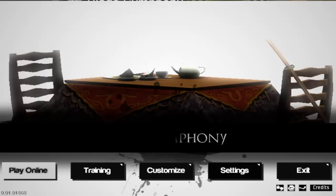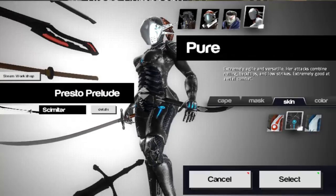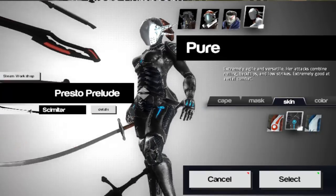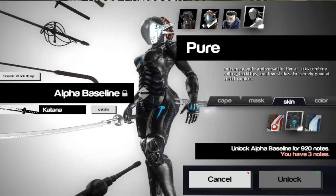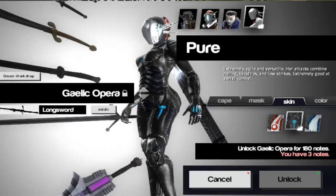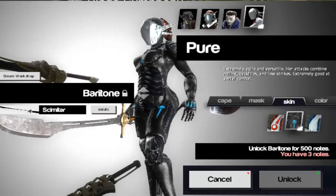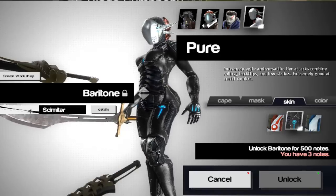There is a wide selection of weapons available, but rather than having to unlock them, the weapons are available from the beginning. What is unlockable is the different styles — the visual appearance of the weapons. You can spend your in-game money, not actual money you pay for, to unlock the different visual aspects of the weapons.